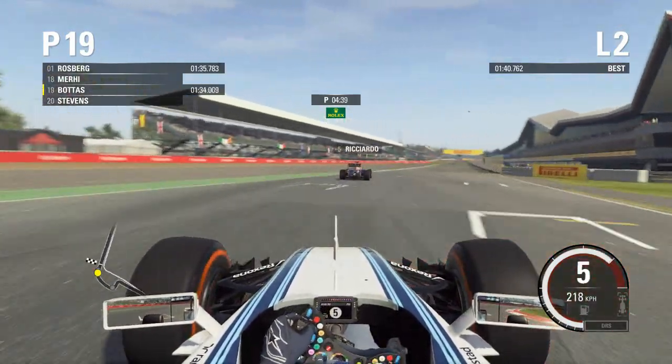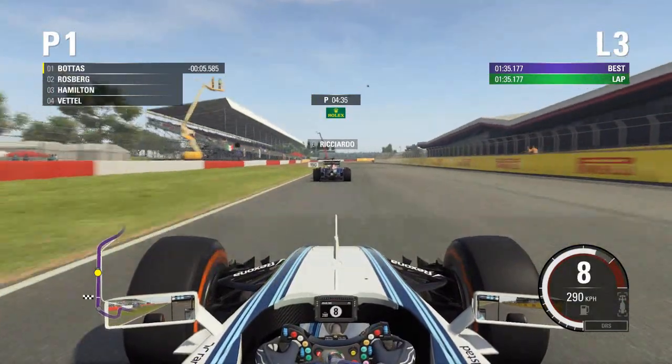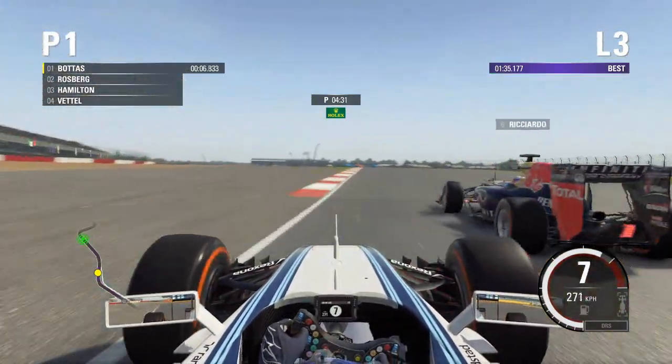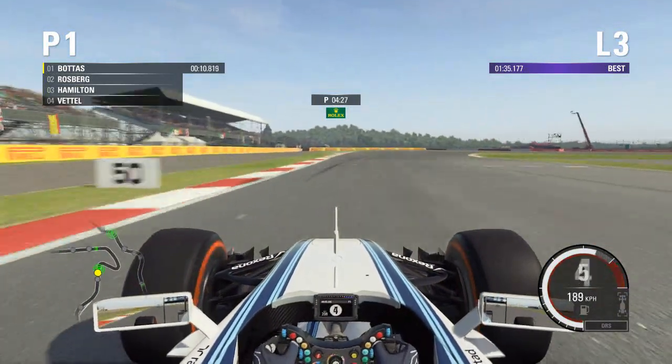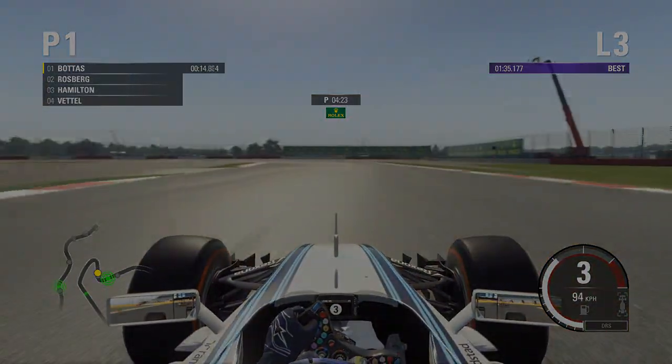With only 5 minutes to go, we come across the line and go fastest out of everybody — a really good lap. We're setting the pace and laying down a statement of intent that we might be the fastest car this race. This bodes well for the Grand Prix, so without further ado we're jumping straight into the race.